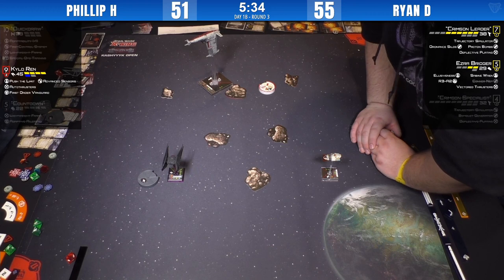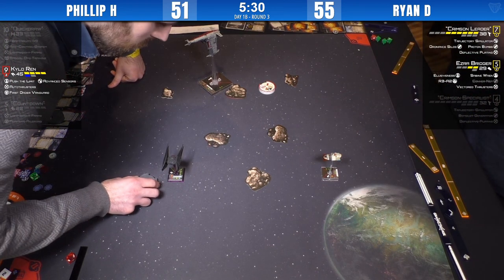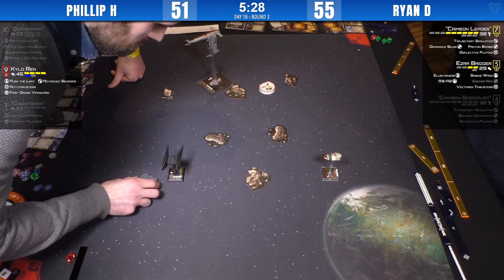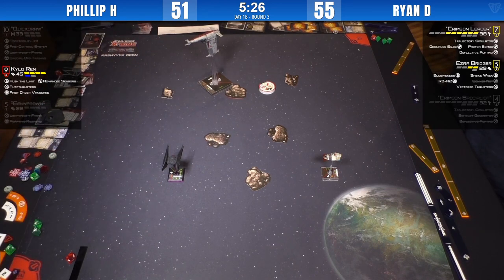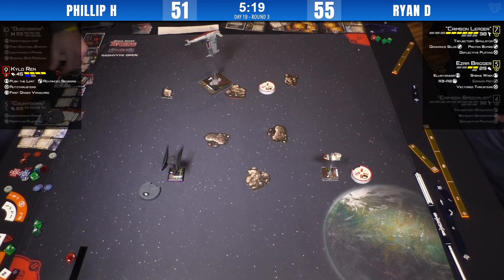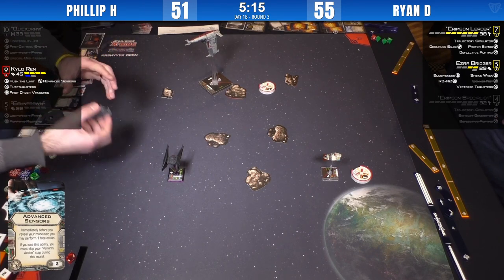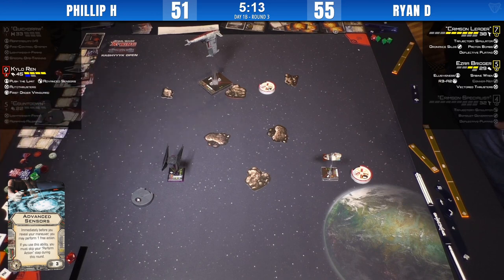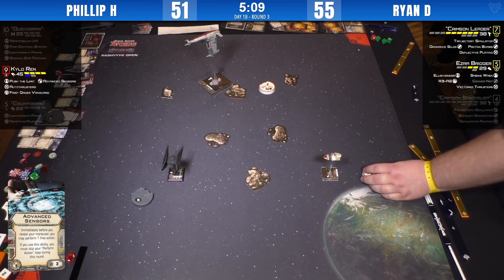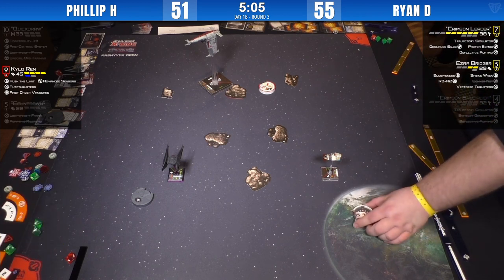Ryan could hope for some amazing crits. He spends the focus — gets one crit. It's a 'Damaged Engine' card — not so bad, not a major explosion. Crimson Leader took some damage. The game is over — time has been called. Dials are down, and they'll play this one out. Round three is over. Kylo is still chasing down the Crimson Leader for those final points.